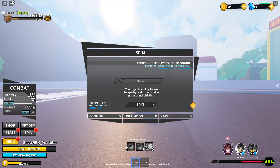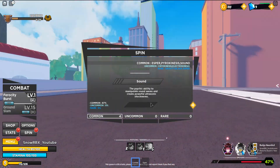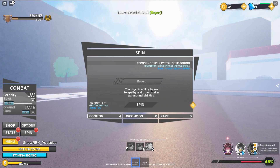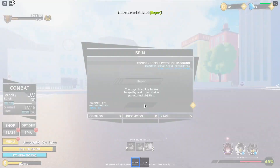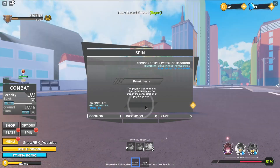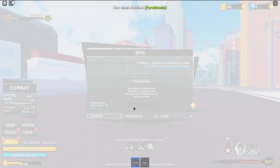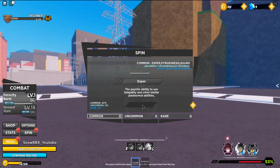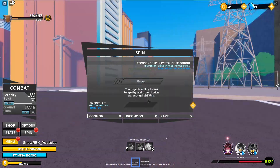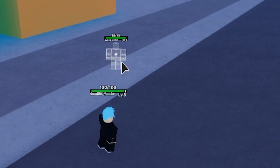I wanted to get a blue one — let's try it. Esper, color white. Let's try again. Bro, another Esper for real? Come on! Give me something — oh, Pyrokinesis, but still white. I still have one more. Come on, give me something. Of course it's gonna be Esper.